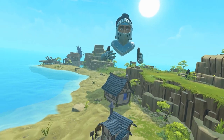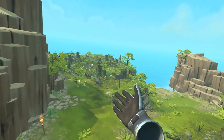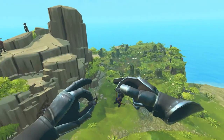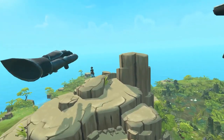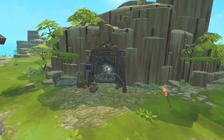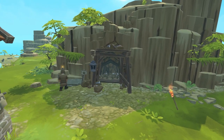First we need iron for weapons and armor, but this mine is close to the wolf swamp, so it's very dangerous. But nothing some archers and workers couldn't handle. Now that the threat is gone, we can build an iron mine where our miners can dig for iron ore.